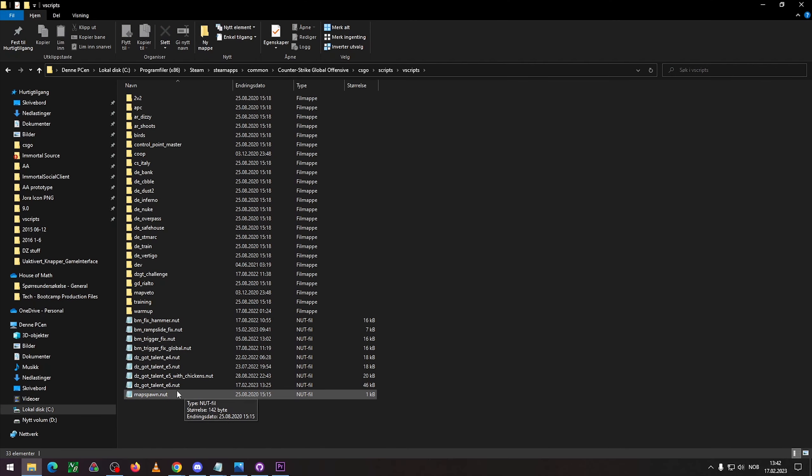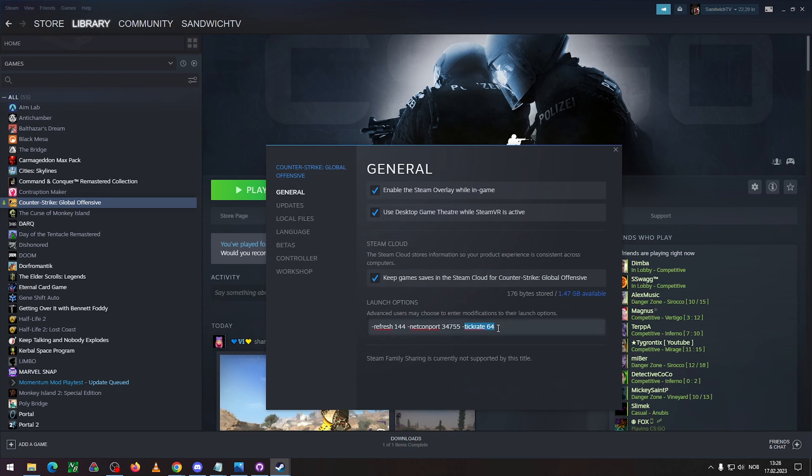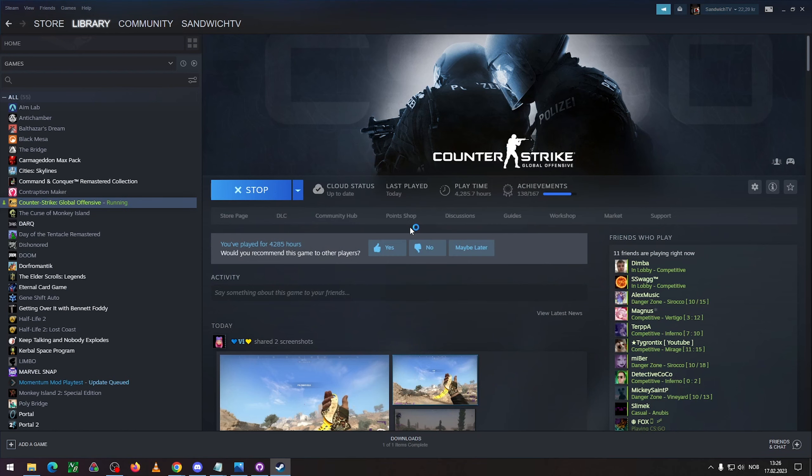It's a .not file, it goes in here. Before you start the game, make sure your game is running on 64 frames per second. You can do that in the properties. If your properties is completely blank, it should be 64 frames per second by default, so you shouldn't have to type in anything if it's blank.